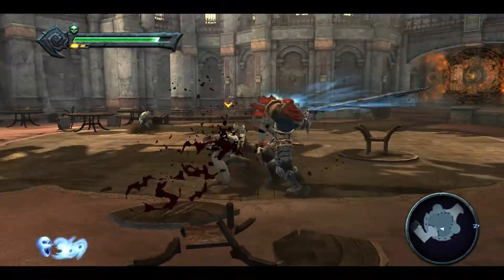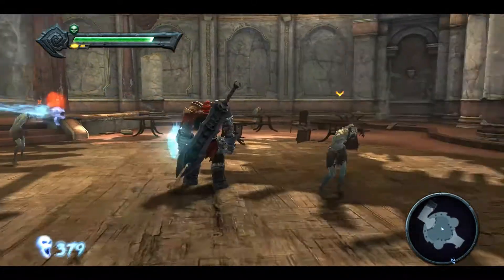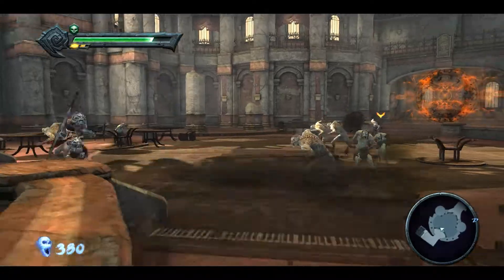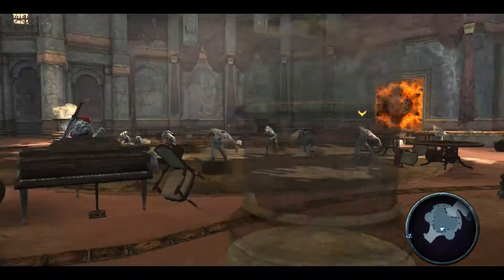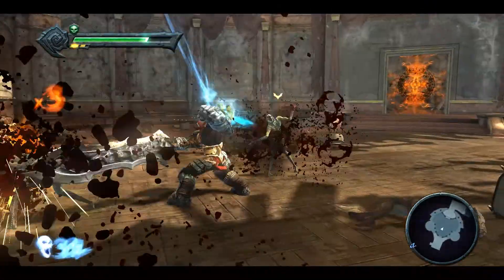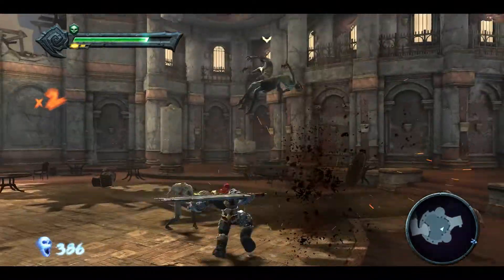One thing I've learned later on is that you can actually change the targeting by using the other control pad. Although it's not the best in the world — it's better to just use your tap targeting. Basically, you switch depending on who you need to fight.